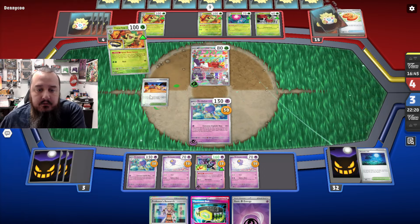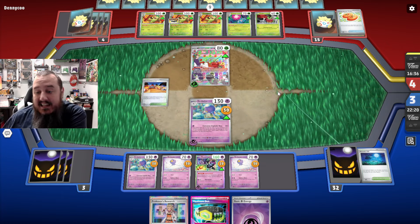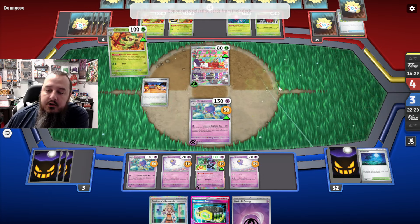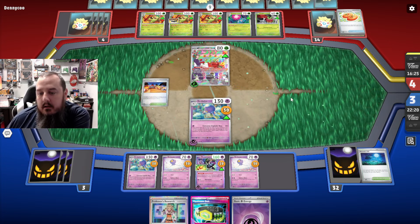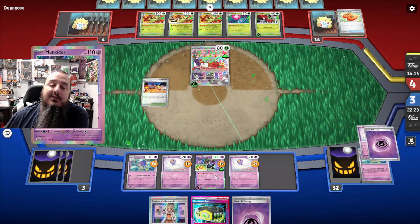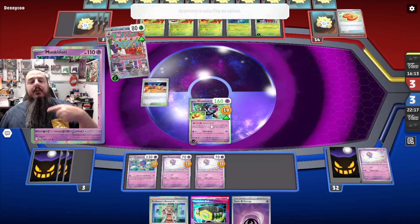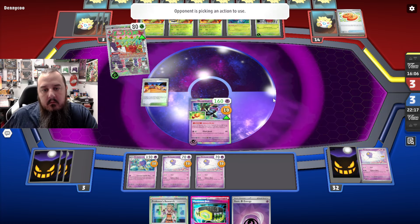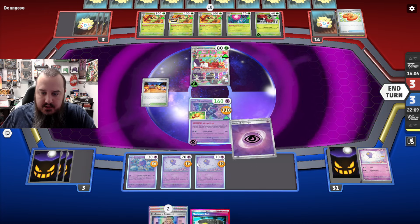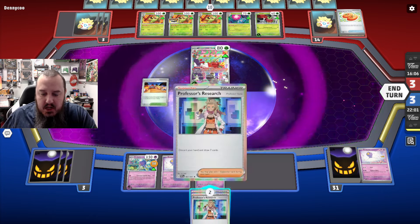We're two Moonlit Hills down and they're three Festival Grounds down. As long as we can keep this up — this Professor's Research, if it does not get me a Moonlit Hill, I am in trouble. Just get every card you can think of. Boss up the Monkey Dory, grass energy on the Applin — do the wave. They knock out Drifblim, but then I put up Monkey Dory which they're gonna struggle to knock out. They don't knock it out with this attack. Maximum Belt this Drifblim just because I can.